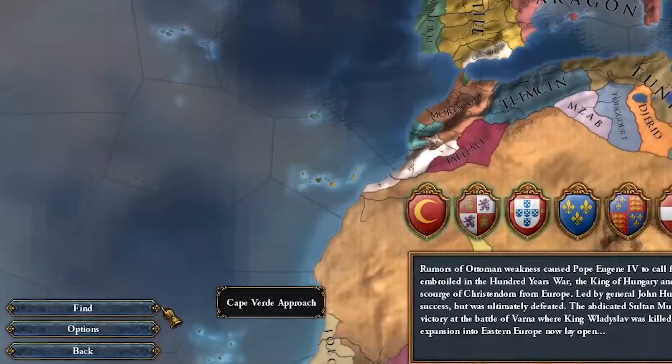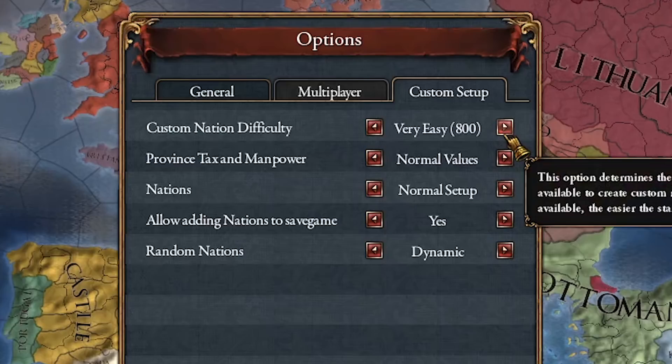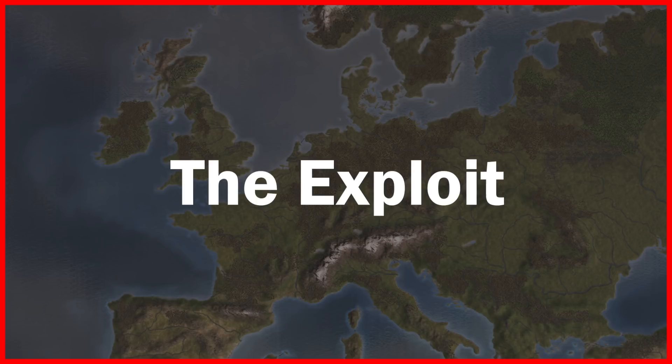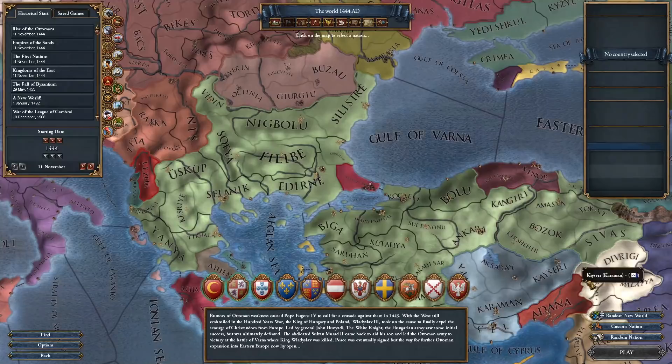The custom nation point limit is based on the difficulty you select in the options after entering the single player menu. Each of the achievements in this video require the player to be below a certain threshold, however by changing the difficulty level and using this exploit to go over the custom point limit, we'll trick the game into thinking that we are within those achievement limits. I'm going to show you the exploit first so we can speed through each achievement guide without going into too much detail every single time.